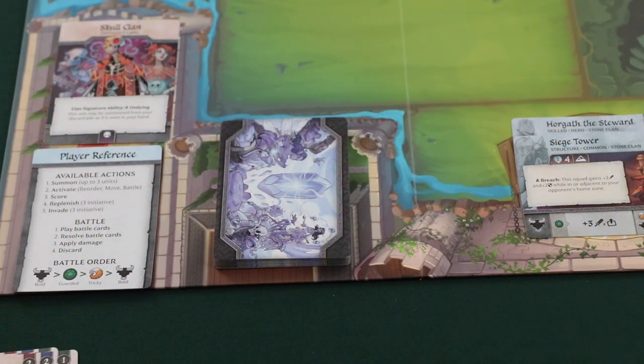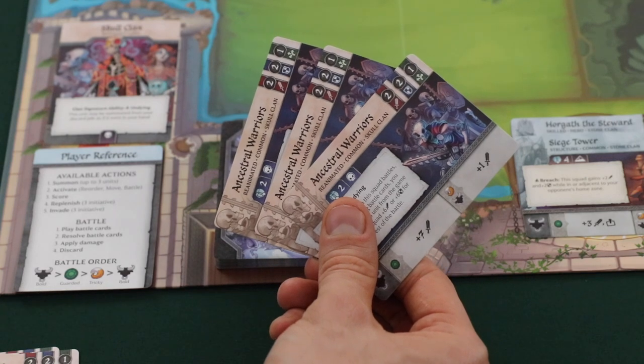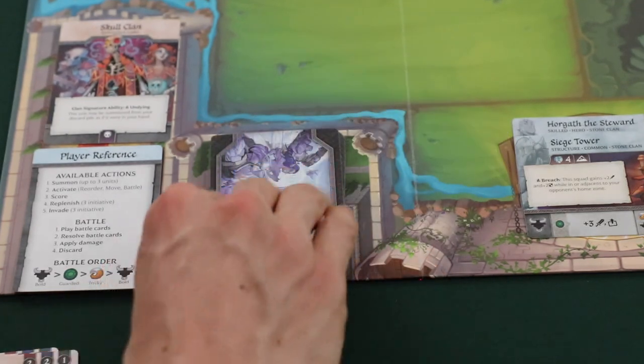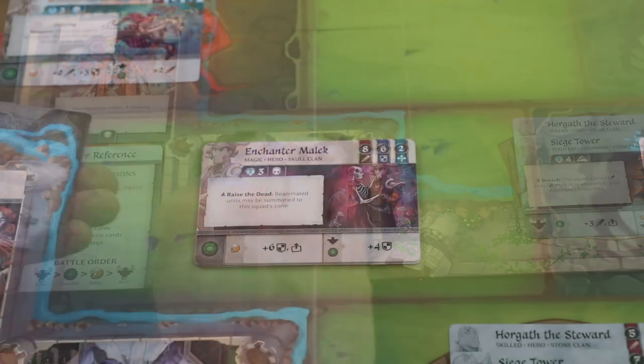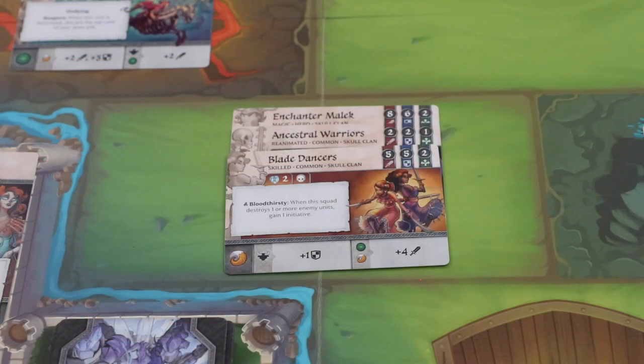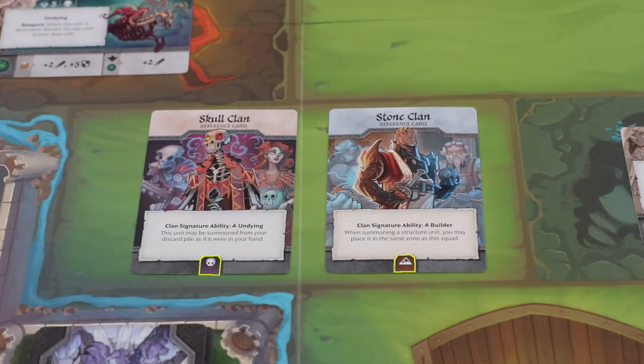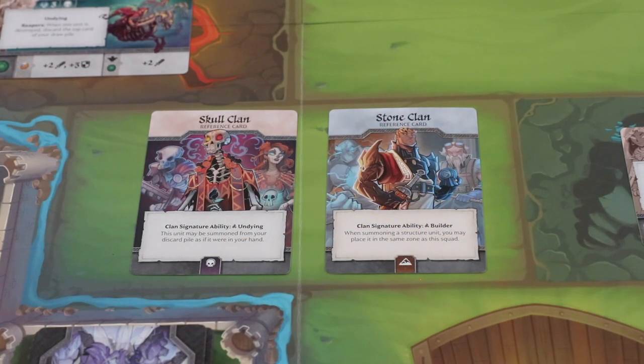When drawing a starting hand, a more experienced player may want to mulligan. At the start of the game before choosing a start player, a player can choose to place any number of cards from their starting hand back into the deck, reshuffle, and then draw back up to five. If any card text ever contradicts the rulebook, the card text takes precedence. If there are ever multiple game effects that would take place at the same time, the active player gets to choose the order that they are resolved. Cards will have deck construction symbols on them. These symbols aren't used yet in the game, but will be utilized with future expansions to allow for deck customization.